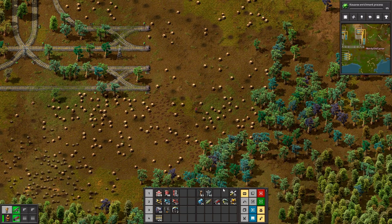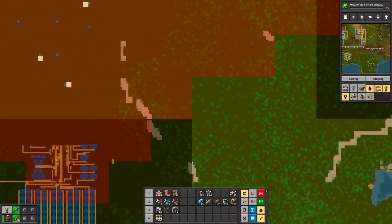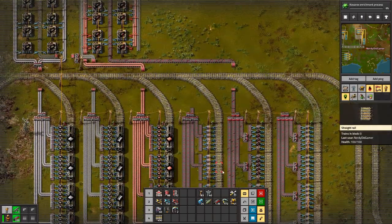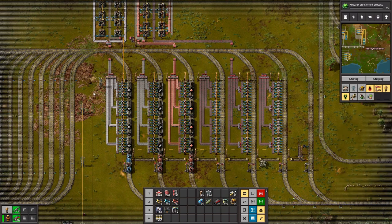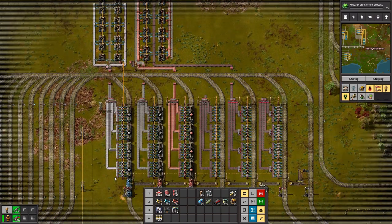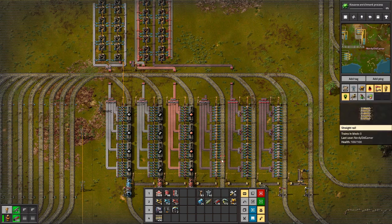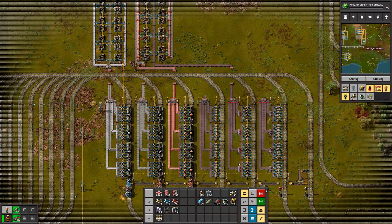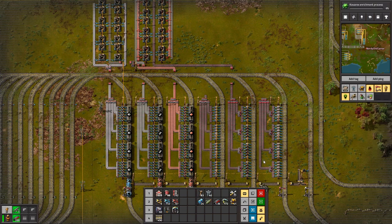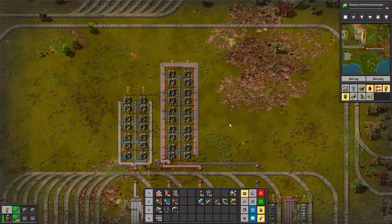In between episodes I did set up ammo production. We have iron plate, steel plate, and copper plate coming in. We will have uranium coming in, and then we'll have piercing ammo and uranium ammo going out. These tooltips keep popping up — they're really annoying.